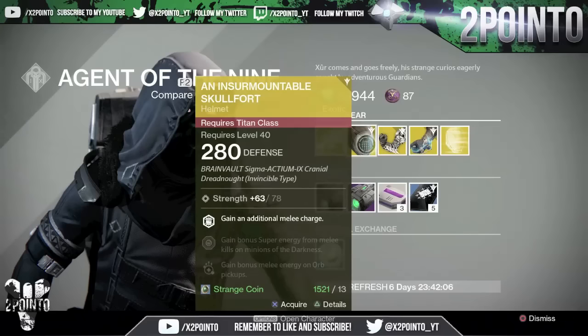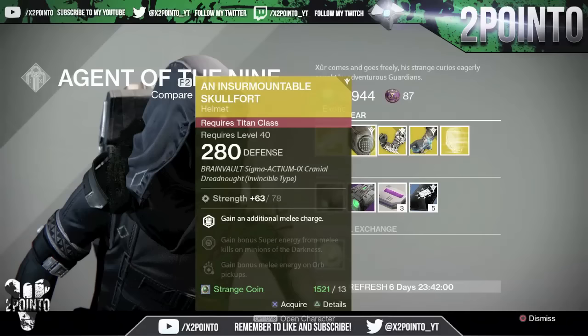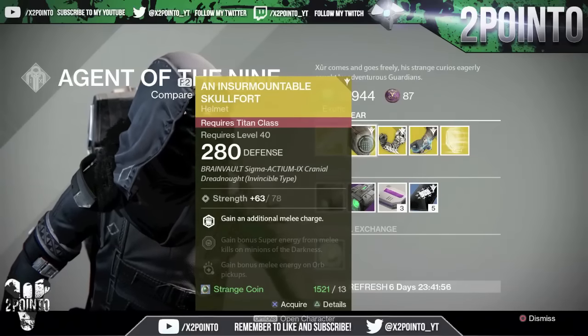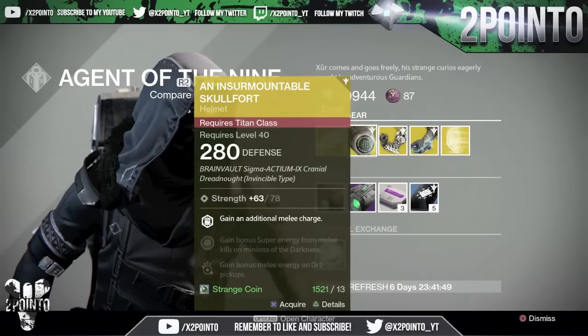For the Titans we have the Insurmountable Skullfort, offering 78 strength. The upgrades are: gain an additional melee charge, gain bonus super energy from melee kills on minions of the darkness, and gain bonus melee energy on all pickups. That is 13 strange coins and it is the year 2 version.